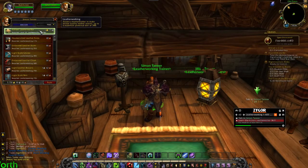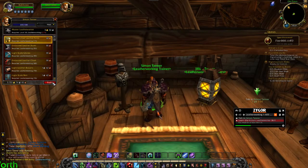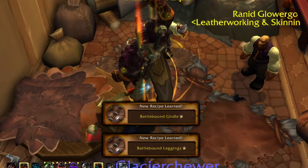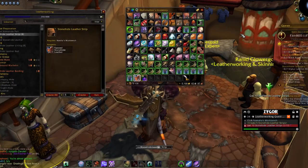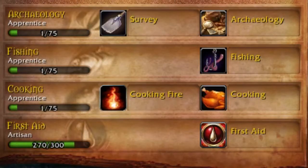For all of the 8 crafting professions, we'll show you the best way to skill up with the least amount of ingredients or work involved, including where to obtain recipes and the exact order of items to create to reach skill cap in the fastest time possible. We even cover the game's secondary professions of archaeology, fishing, cooking, and first aid.